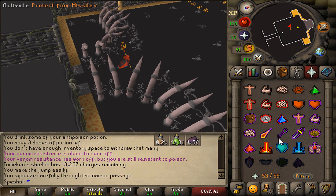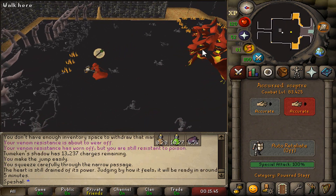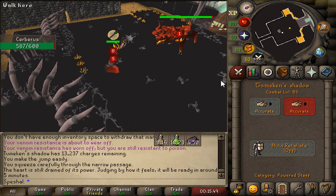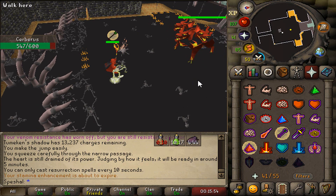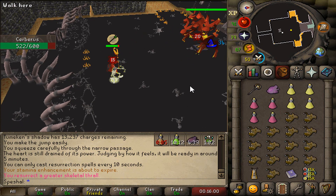Another way to kill Cerberus is with a Tumeken's Shadow staff. This is one of the more expensive ways to kill Cerberus as the Shadow staff is currently around 1.4 billion and each cast costs about 750 GP. If you decide to use this method, bring along an Accursed Scepter and start the fight by speccing the boss. If the scepter spec hits, it will lower Cerberus's magic defense by 15%, which will allow you to hit more often with the Shadow staff.